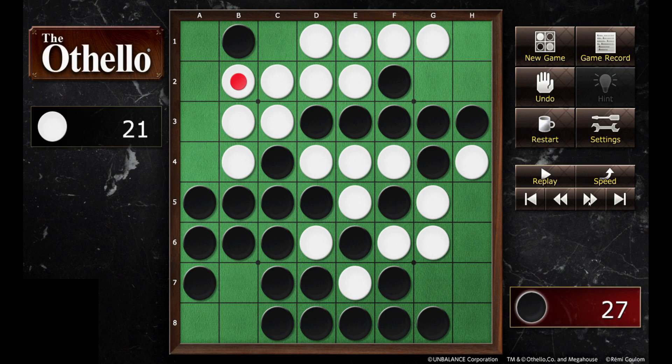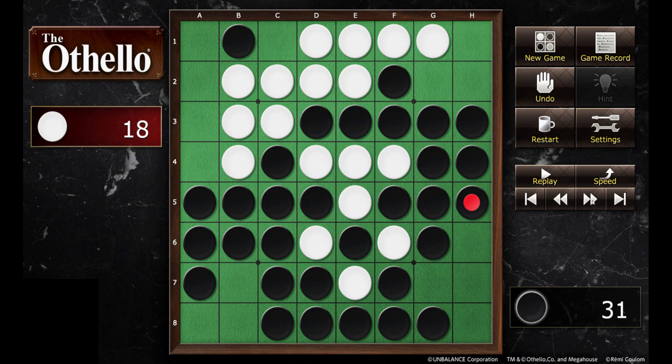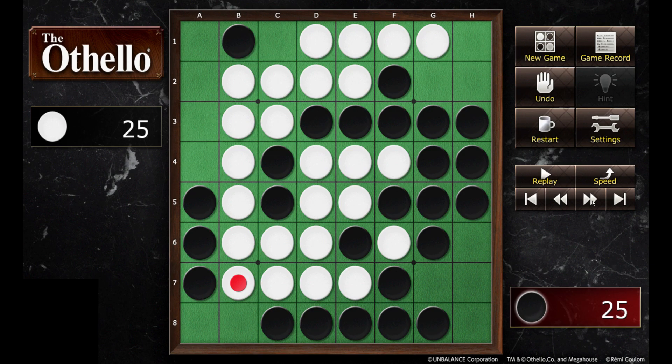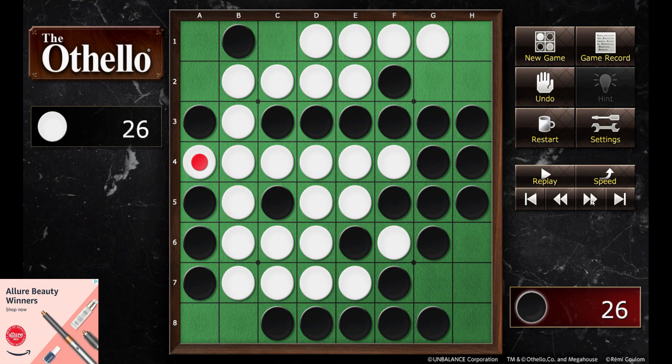These corner-adjacent pieces — one square away from the corner — open up problems. Black can't take A1 right now; black doesn't have a legitimate move there. But if black could cut off white somehow, then black would be able to take the A1 corner. White now plays right next to the other corner, and here black could take the corner, but black is instead going to set up the left side more effectively.